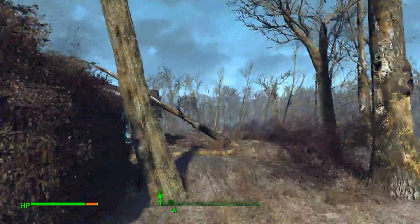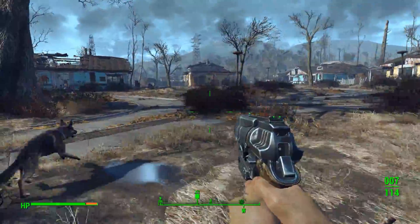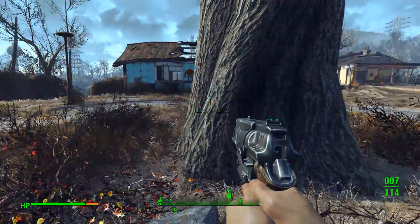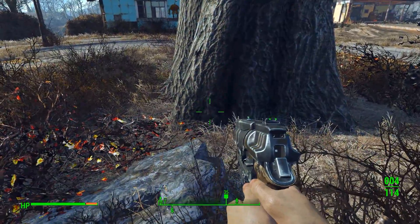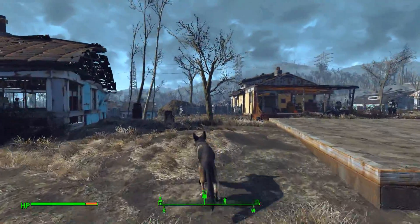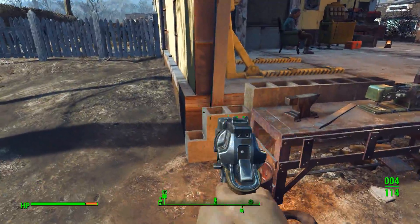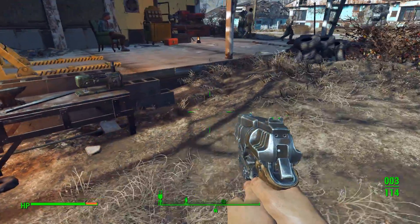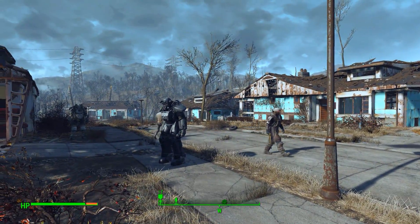You noticed a frame rate drop? We do have a minor frame rate problem because there's some new enhancements and I'm using the patch 1.3 beta. This is the one that has the debris - see, the debris flies off of things and lands on the floor and stays there. So it's actually objects that have to be rendered, and they stay in the Commonwealth. That's kind of bizarre - I don't know why I'm having a frame rate drop, but anyway.